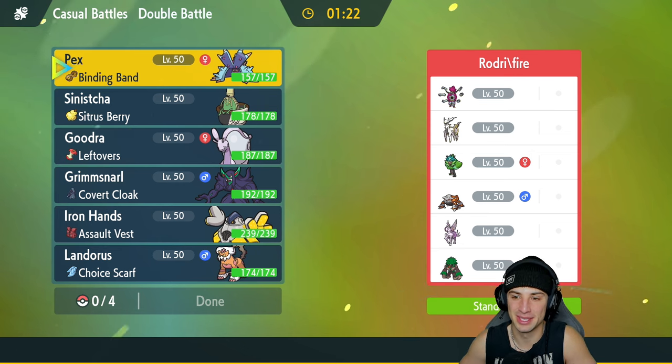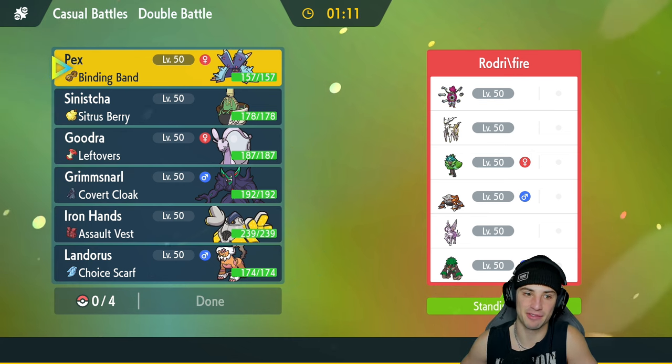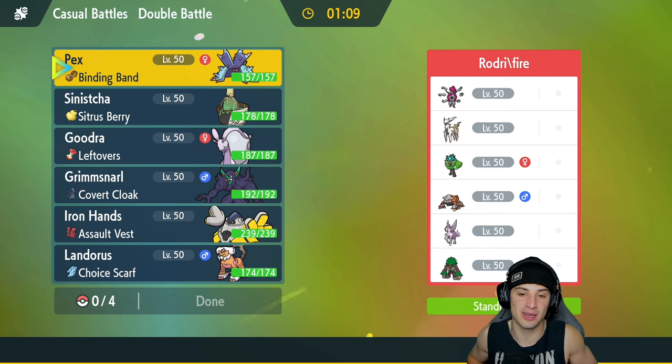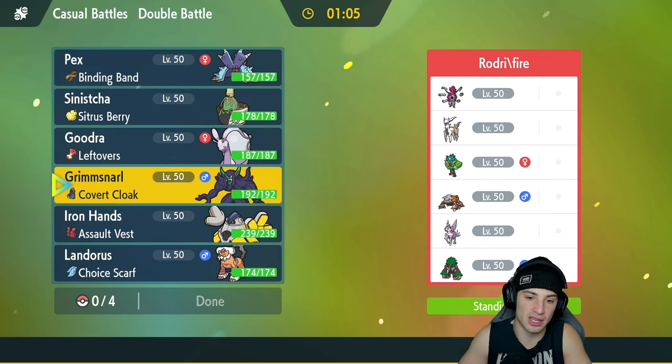We're going up against Hoopa, Arceus, Ogre Ponde, Eternatus, Origin Palkia, and Realboom — Realboom just seems so out of the picture but it's kind of funny. What I want to do here is set up the stall. I'm thinking Grimmsnarl for Light Screen, maybe go into Goodra from there.